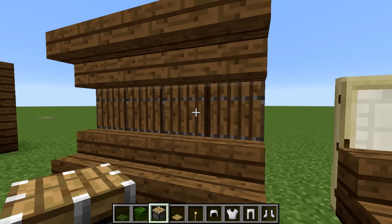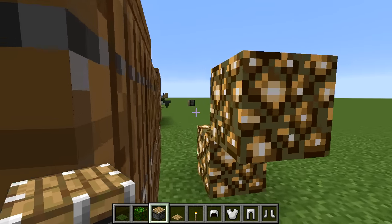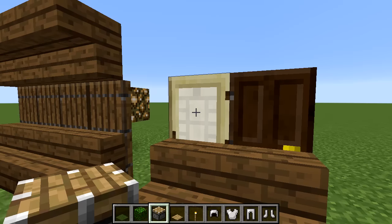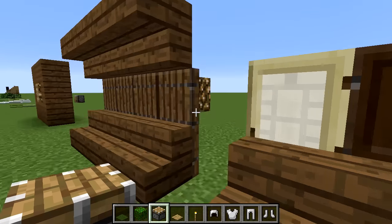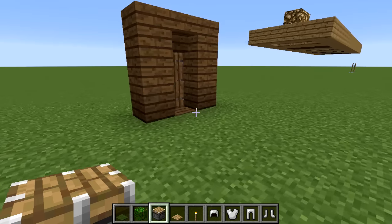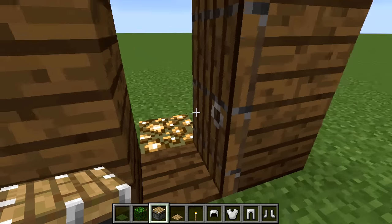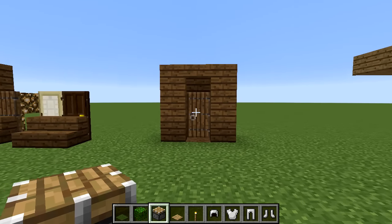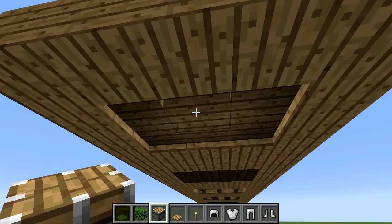Doors are transparent, which is a useful property. Spruce doors work especially well as they have no visible hinges or handles and can double as a wall panel. Other 'solid-looking' doors include birch and dark oak, but you can see the hinges on those. You can hide lighting just below or behind a door — useful in corridors or rooms.